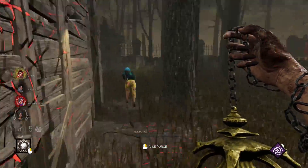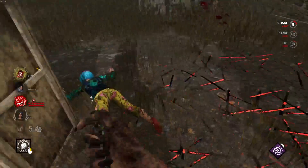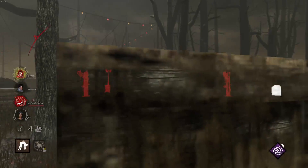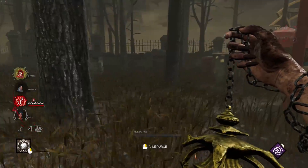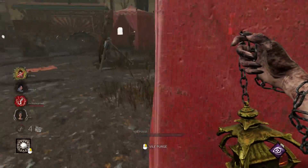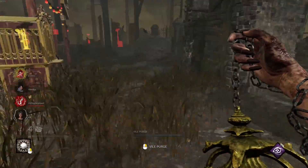So we're going to fully infect this gen. We're going to lose our first gen, which is a shame, but what to do - we're not running any regression perks. So we're going to go and find whoever completed that gen, try and cut them off, because they will be looking to get this done. Have a look in all these crevices, see if there's any stealthy survivors.